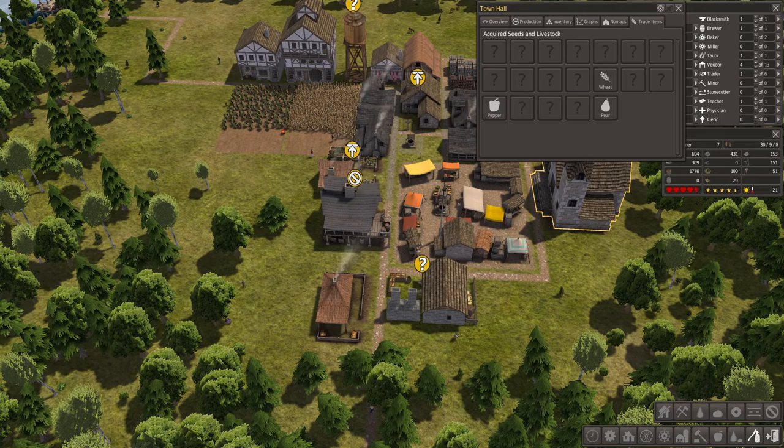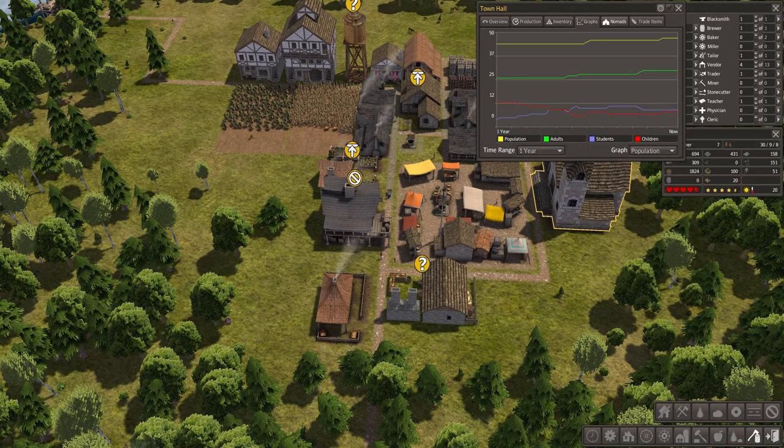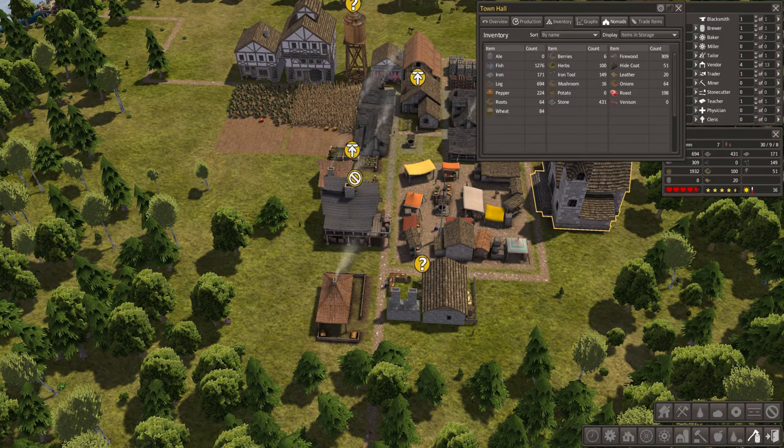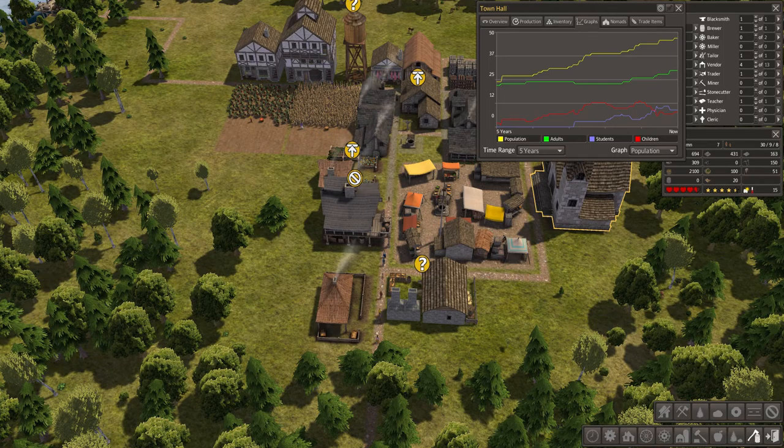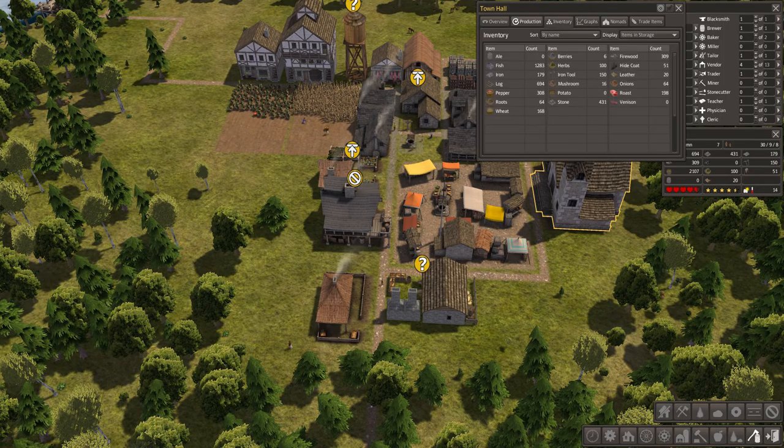We have no nomads that want to get in. We can do weed. Population — everything has been growing a bit. Let's do five years — everything has been growing.